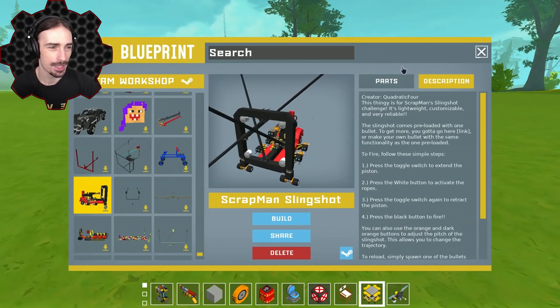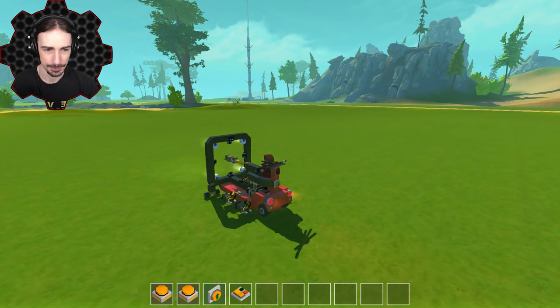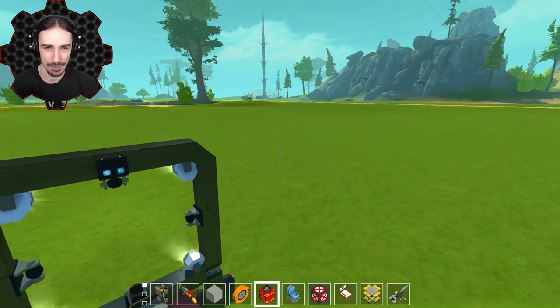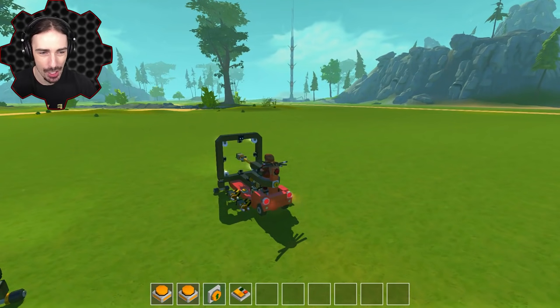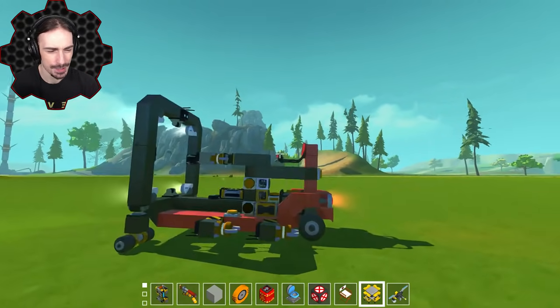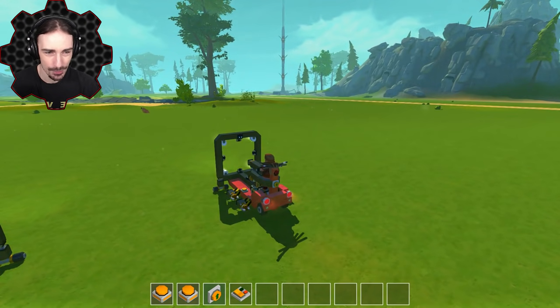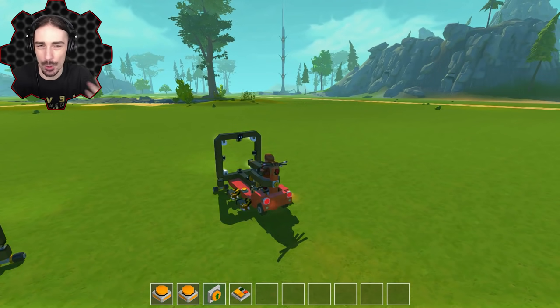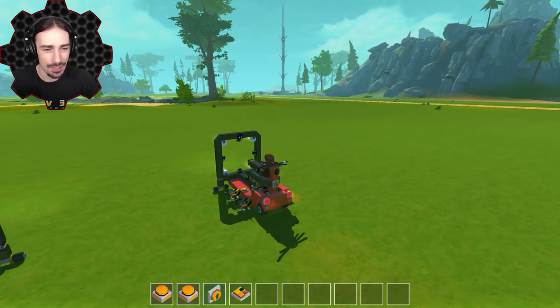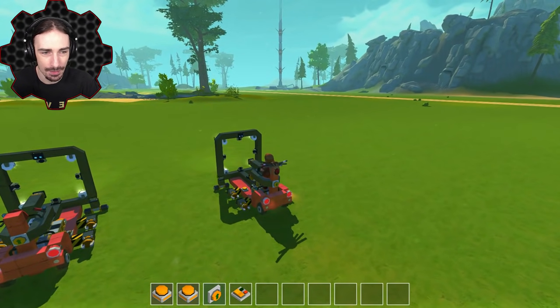Moving on — we've got Scrapman Slingshot by Quadratic 4. This one is relatively simple and easy, and it feels really smooth when you use it. Look at that — it's very simple, very effective. It's kind of like a more low-key slingshot, very casual, just gentle. The block just launches so smoothly. The consistency is... I was going to say off the charts. A lot of creations have some jitteriness when tension is applied to the ropes, but this creation doesn't even budge, even though it's not even welded to the ground. The block gets launched completely straight — no spinning on it or anything. It just floats through the air.